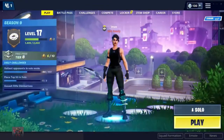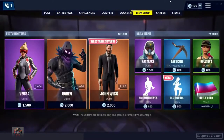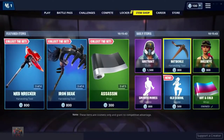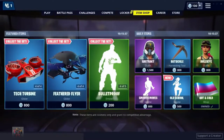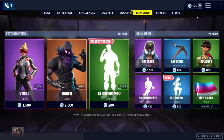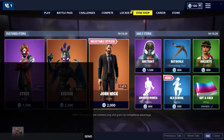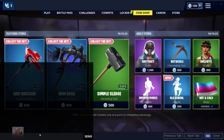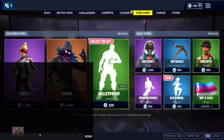As you can see I have 100 V-Bucks right here — I literally cannot buy anything from the item shop. The item I'm going to be trying to get today is the Batsicle. As you can see I do not own it and it costs 800 V-Bucks, so there's no way I can buy this with 100 V-Bucks without spending money. What I'm going to do is come down to the chat box and type in a special code that will reduce the price of the Batsicle to 0 V-Bucks.